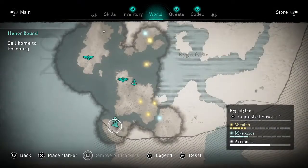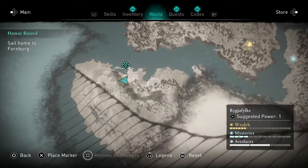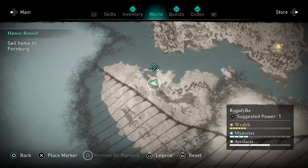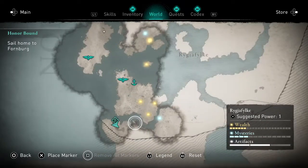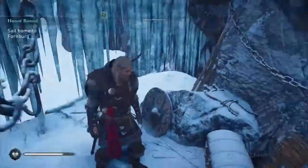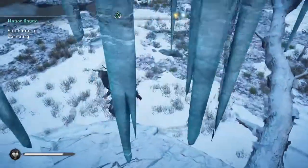What's up everybody, it is Berserker coming back at you again today with another Berserker game guide. In this one we are going to be getting this tiny little treasure chest down here at the bottom of Rigafilk. It's not a wealth item, just extra treasure, but I understand that some people haven't played Assassin's Creed and may have a hard time getting to it. There are actually two ways to get to this that I know of.